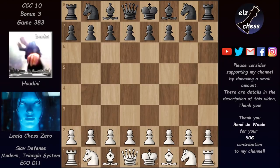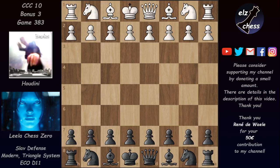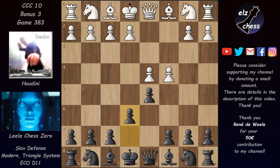Let's see today's game. We have a Triangle Slav, and let me flip the board — Lila was Black. The game started with d4, and after d5 we have c4 and e6, the Queen's Gambit Declined, then knight f3 and now c6. This is the end of the book and we have a Triangle Slav on the board.